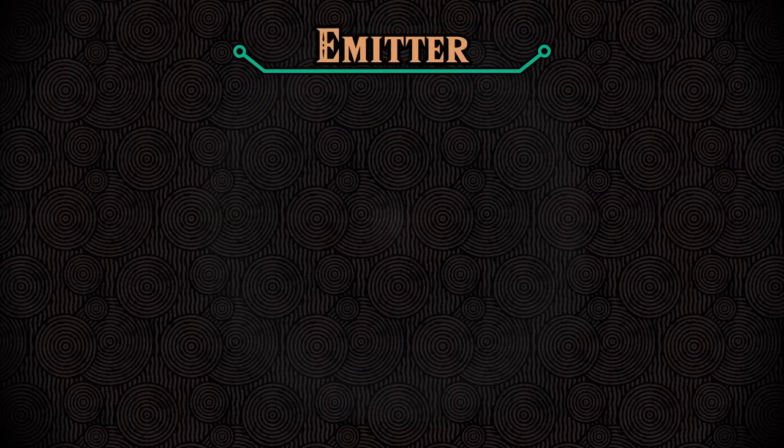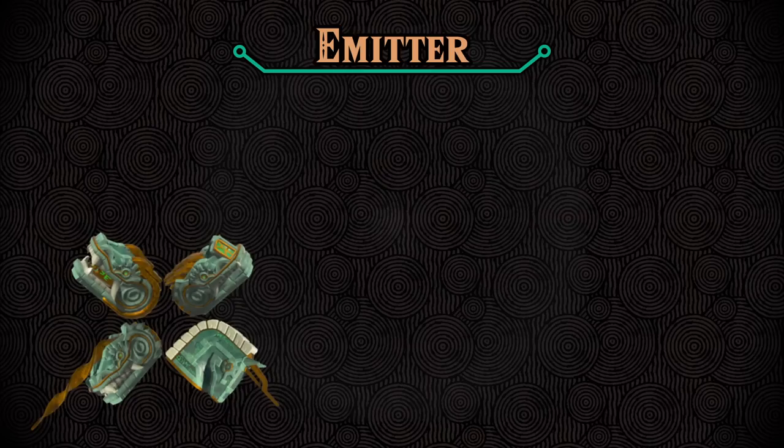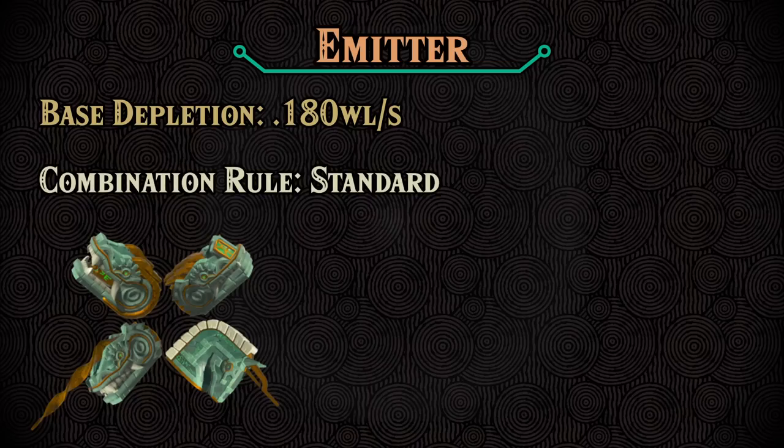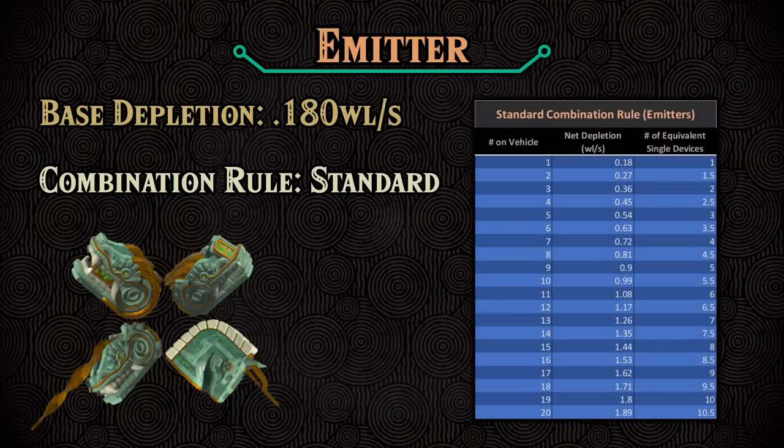As it so happens, all four types of emitters — flame, frost, shock, and beam — all have the same stats, so I'm going to group them together. They all share a base depletion of 0.18 wells per second, so a little bit higher than a fan. Similarly to fans, they all also follow the standard combination rule, but since we have a different base depletion this time, we need a new table. If you look in the tenth row of that table, ten beam emitters should consume 0.99 wells per second, which explains the test I showed you earlier.